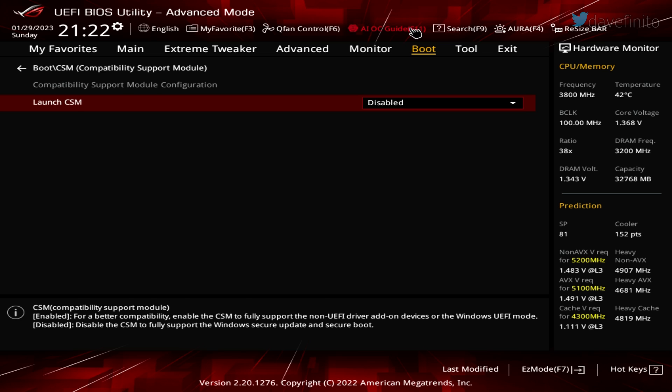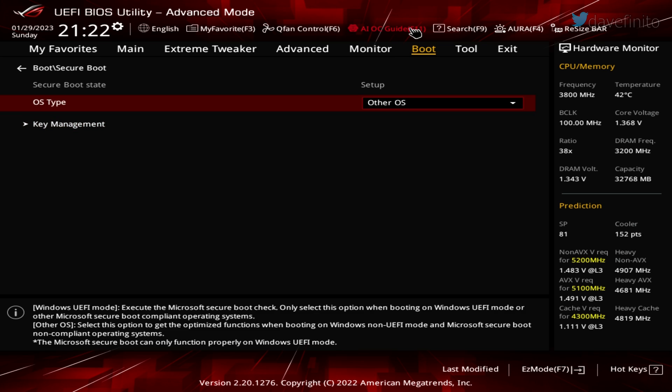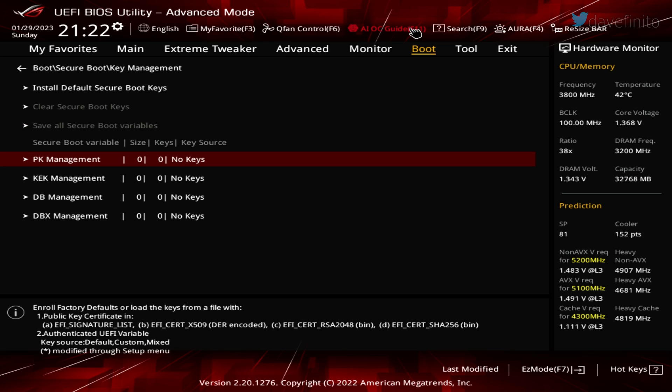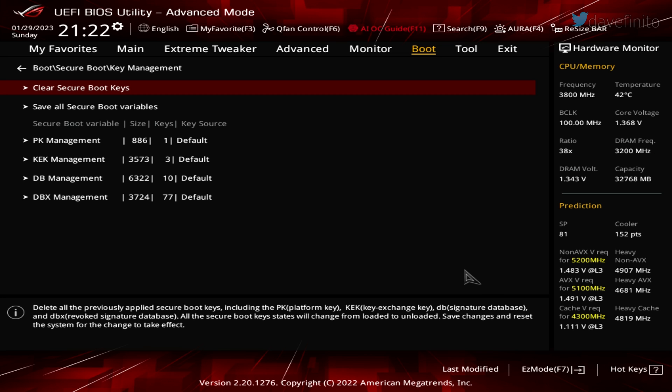Go back to the previous menu and go to Secure Boot. If Secure Boot has not been set up, the Secure Boot state will be listed as Setup. If you plan to run only a Windows OS like Windows 10 or Windows 11, set the OS type to Windows UEFI Mode. Go to Key Management — if Secure Boot was previously enabled, the field should have keys listed. If you just enabled Secure Boot, no keys will be present. Go to Install Default Secure Boot Keys and when prompted, choose Yes. Secure Boot should be enabled if you're using Windows 11.